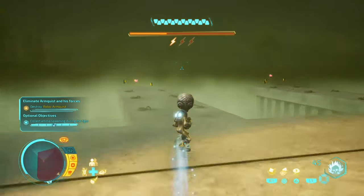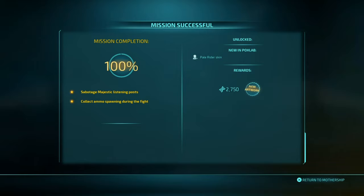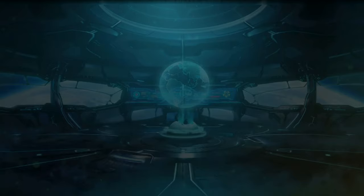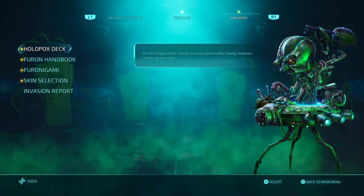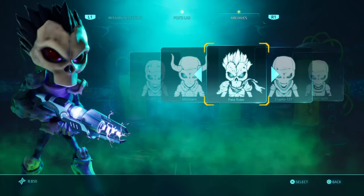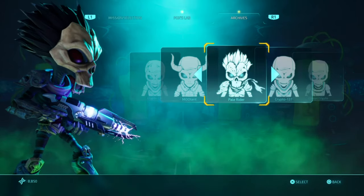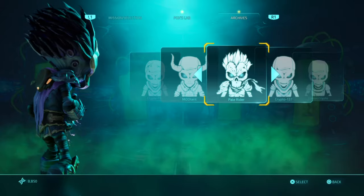There we go — I've unlocked the Pale Rider skin! I'll just show you. Go through Archives, then Skin Selection, and there's the Pale Rider. So that is what you have to do. Thank you for tuning in, stay tuned for more, and I'll see y'all soon.